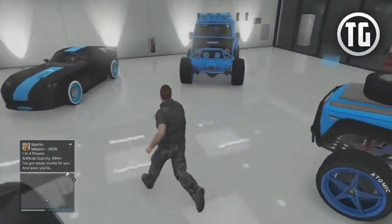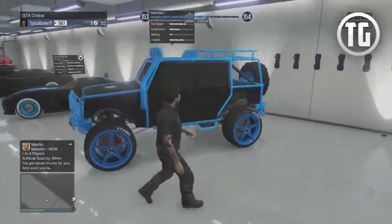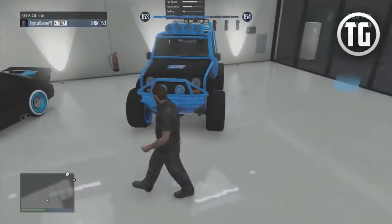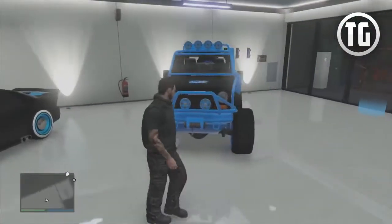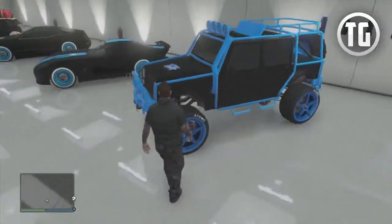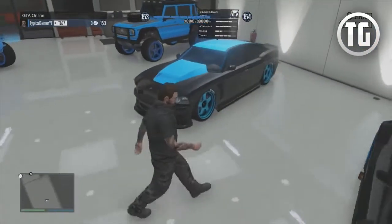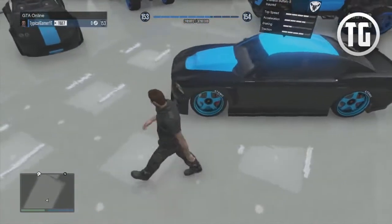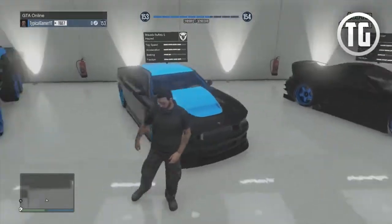Then I have the Mesa here — the Canis Mesa, which is the Meriwether vehicle. When you call in mercenaries, this is their vehicle. I just like how the bars and everything are brightly colored — it makes it look really cool and unique. Next up, we have Franklin's Buffalo S. I liked his car in single player and thought I'd get it here too, outfitted with the crew colors and everything like that.